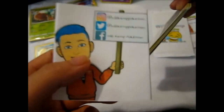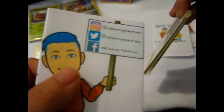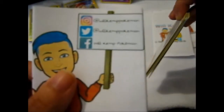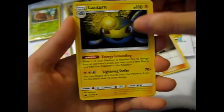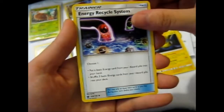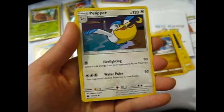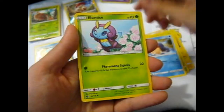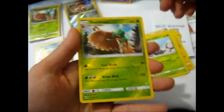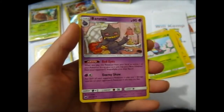There's a little advertisement here for his Twitter, Instagram, and Facebook. Then we have Mars, Lantern, Energy Recycle System, Bator, Caliper, Bellsprout, Wilmer Blue Noise, Reverse Sitrus Eye, and a Banette.